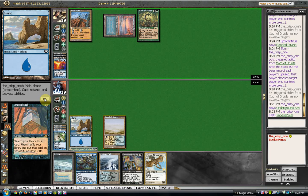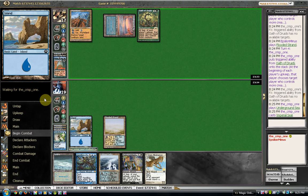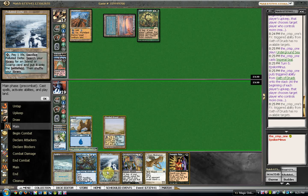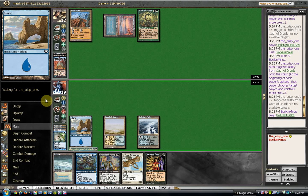Imperial Seal — that's probably going to go get the Orchard. I'll play a Polluted Delta and pass the turn.